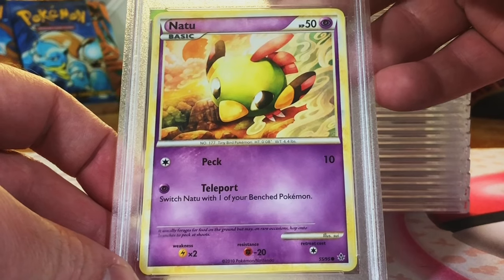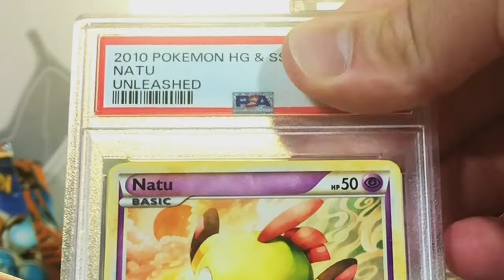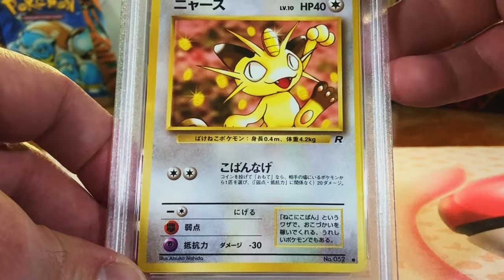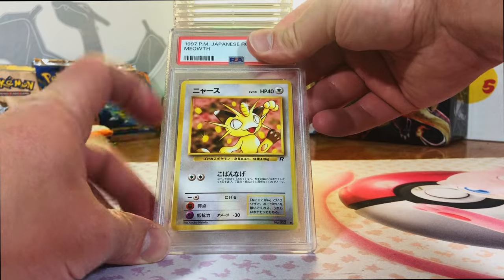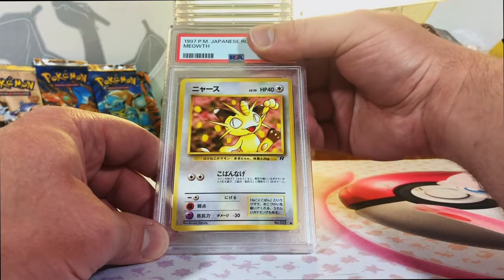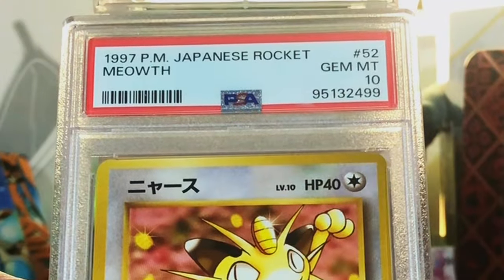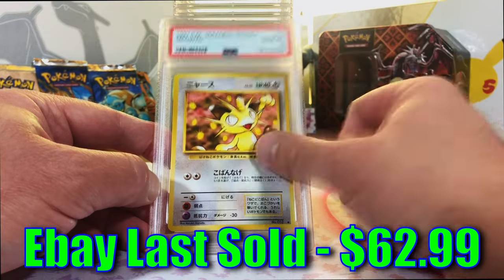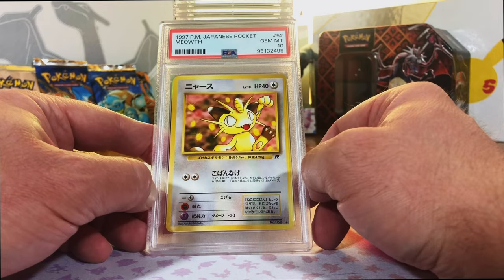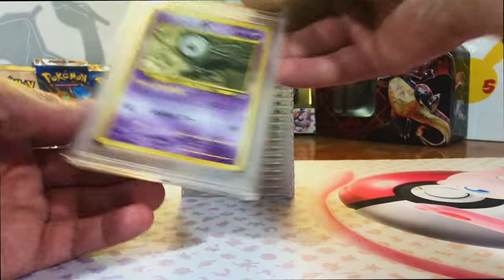Not-Too-Common from Unleashed. I'm thinking a 9. Near Mint 8 - you win some, you lose some. Meowth from Japanese Rocket. I love this Meowth - this brings me back. I absolutely loved this card as a kid. This one looks like it could be at least a 9. Gem Mint 10. Holy crap. For me, this is a big deal 10. This is nostalgia for me. I don't care if it's just a common. We are getting incredible 10s.